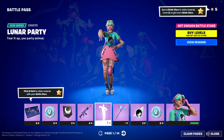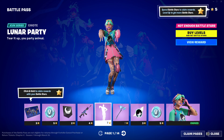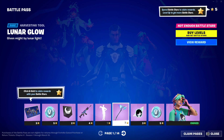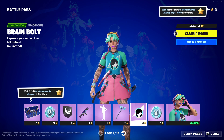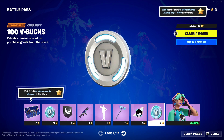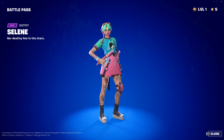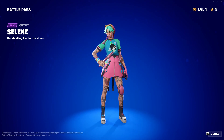Emote. Nice. Very nice. Pickaxe — ooh, this pickaxe is nice. We have an emoticon. Okay. Another 100 V-Bucks. And then we have the skin — let's check it out. A lot of tattoos. I like it.